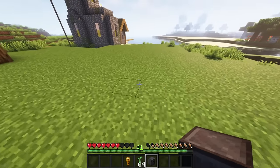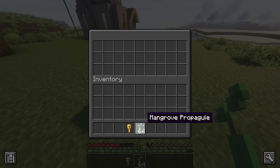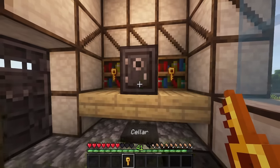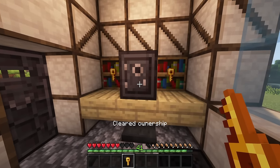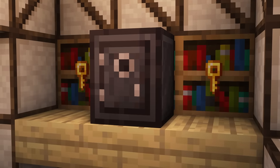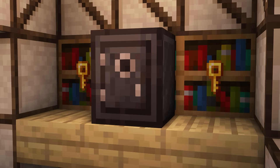This shulker-like box is fire resistant and can be locked with a key. A player only needs to have the correct key in their inventory to open the safe. To remove the ownership, shift click with the key. This feature is very customizable, having multiple options like indestructible safes or bound to the player who places the safe first.